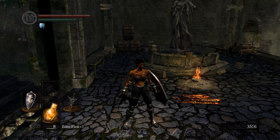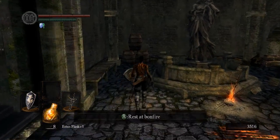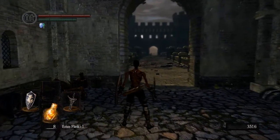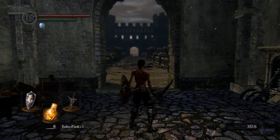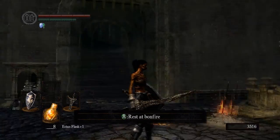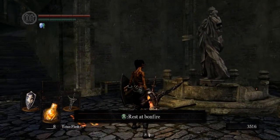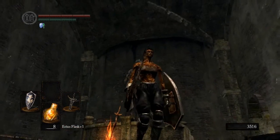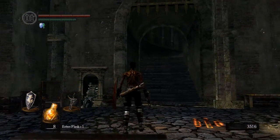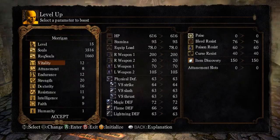Hello everyone, Sergeant 274 here. This is episode 6 of my beginner's guide to Dark Souls. Last time we came through the initial section, got the Drake Sword, the Claymore, and were able to get underneath and come to the Undead Parish area — the Sunlight Altar bonfire — and we're going to proceed from here.